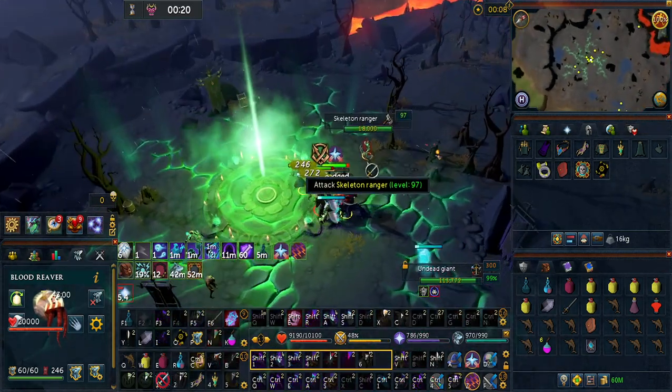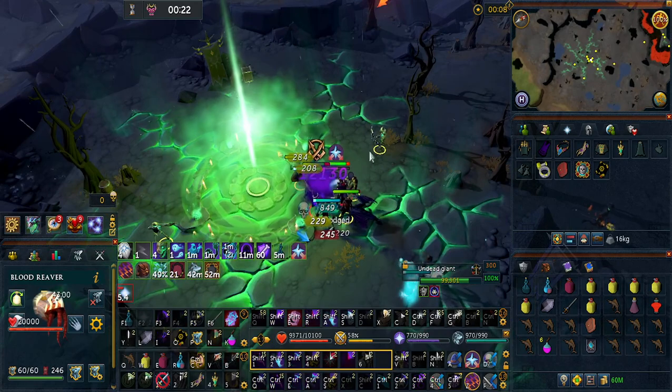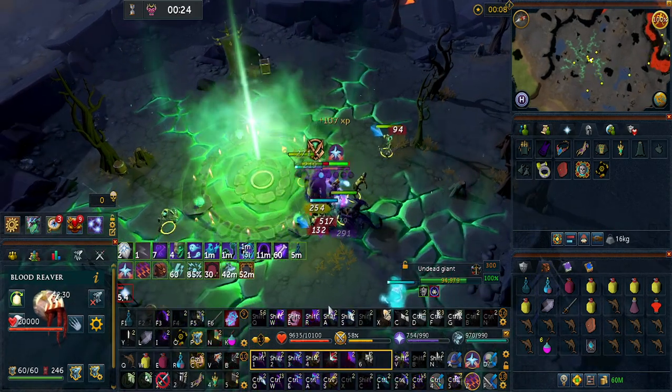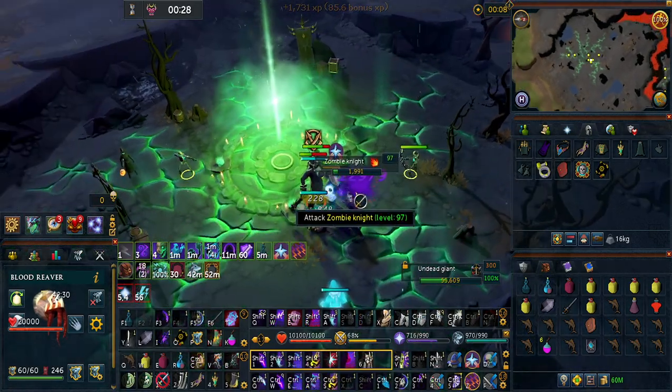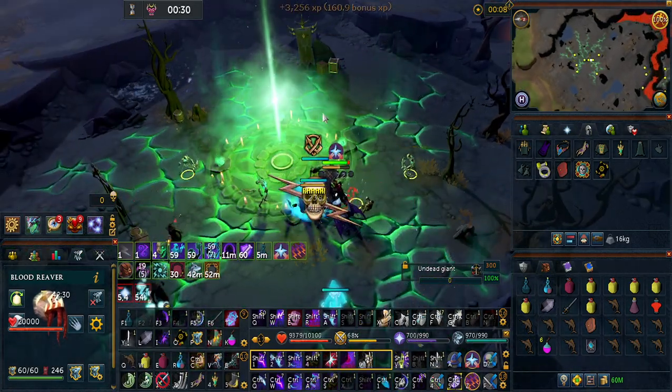I like to use death skulls here. You could also use threads of fate with soul sap to build up on the minions and bomb them out — easy.